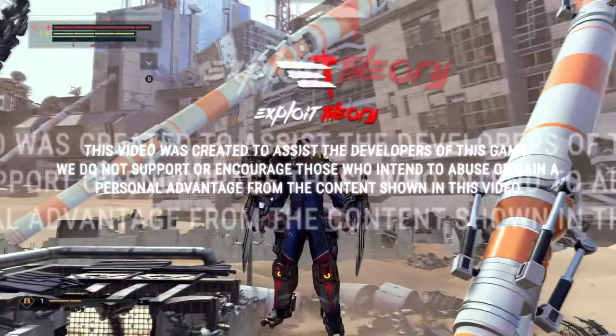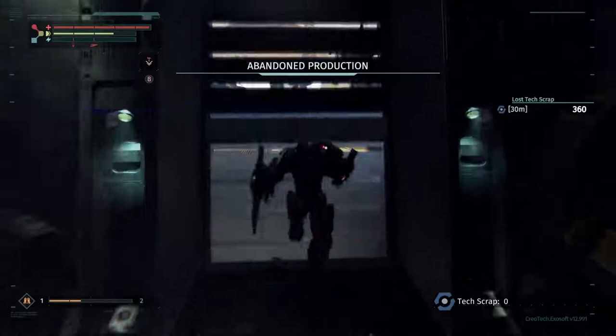Hey guys and girls, how's it going? This is James from Exploit Theory. Today I'm going to be showing you two methods to get out and under the map on the Surge and the first level, Abandoned Productions.